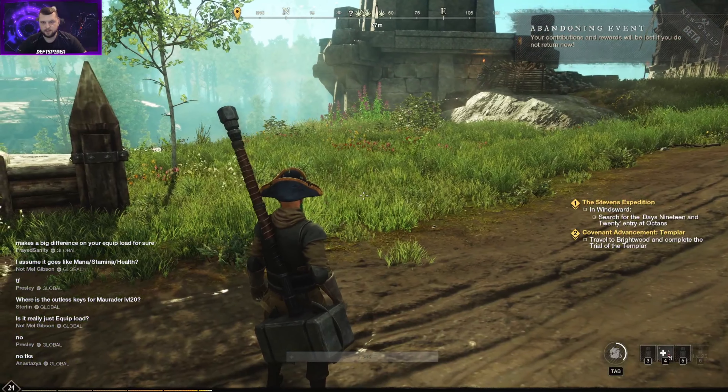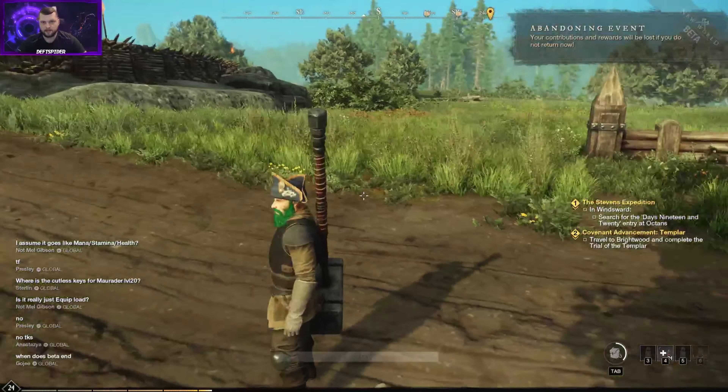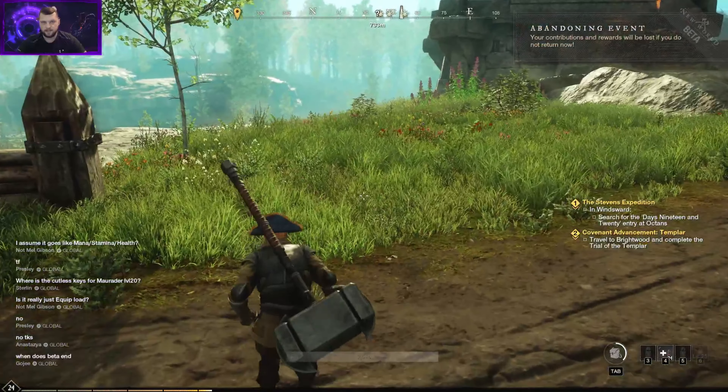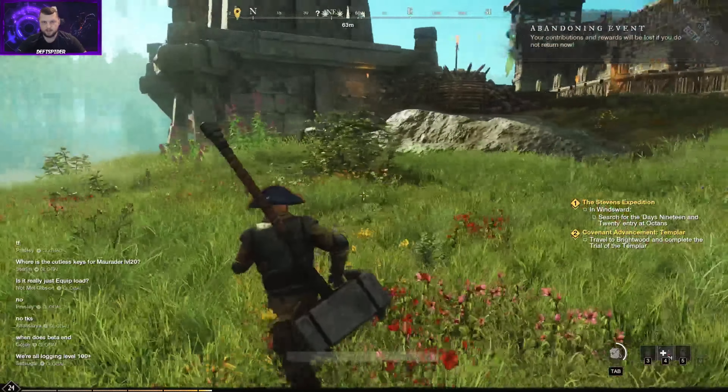Once you reach around level 20, that starts showing up on your compass. If it does not show up, it should track herbs and low-level things like hemp. The same thing works for mining - you'll see iron, silver, and other things, and as you get higher level the more you can see on the compass as long as you're within range.